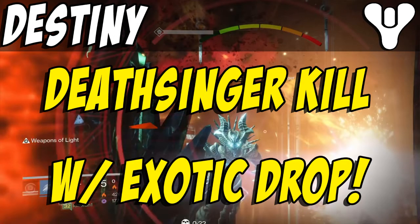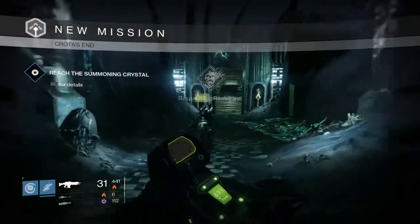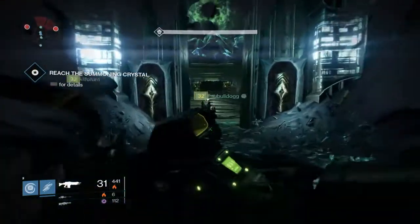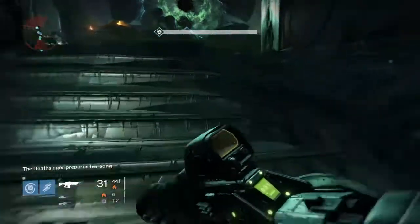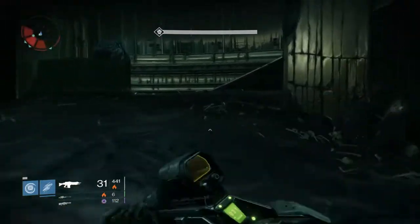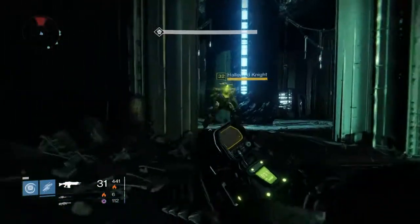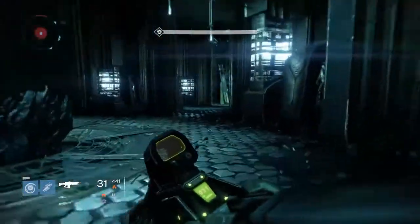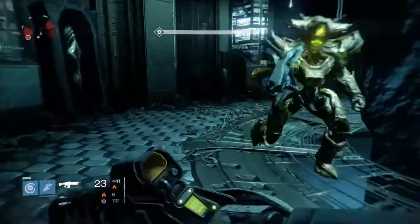Today we're doing Deathsinger on normal, and you should be running Deathsinger on normal as well, because the game treats Deathsinger like a chest — so you only get one drop, period. There's no added bonus for doing Deathsinger on hard. The only thing that happens on hard is bigger pain with the yellow knights and more general difficulty. So do your Deathsinger runs on normal all the time — you will be extremely grateful for doing that.